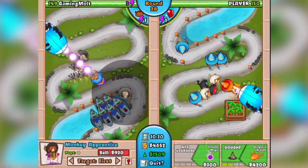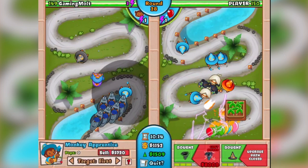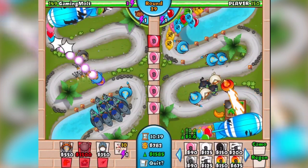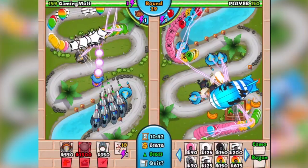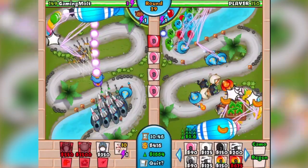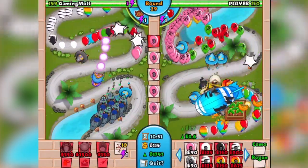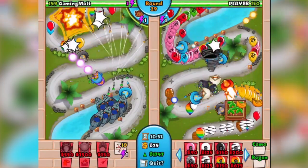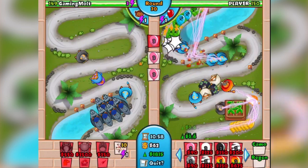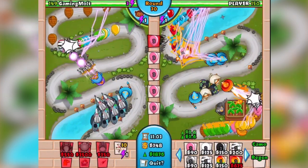A lot of you guys told me in the comments: 'Mo, quit spamming blacks — they don't spawn as fast.' You're right. The pinks cost less per send but go out faster. I'm not sure mathematically whether pinks generate more income than blacks at 6 dollars each, but either way it probably doesn't make a huge difference. We're going to spam pinks — you guys asked for it. We're up to 1800 eco.